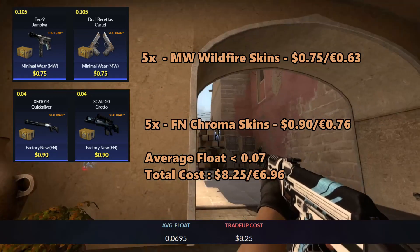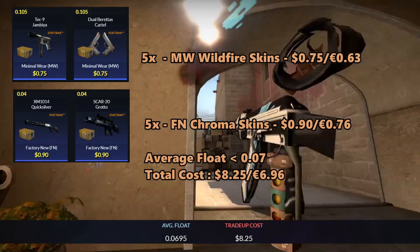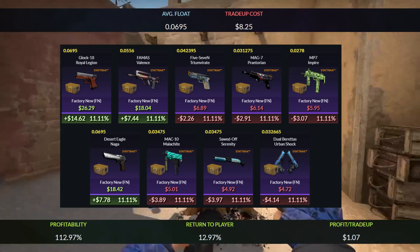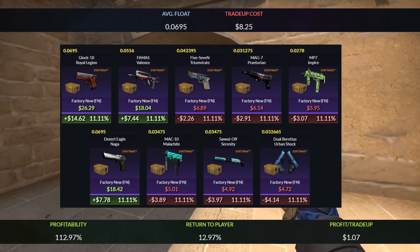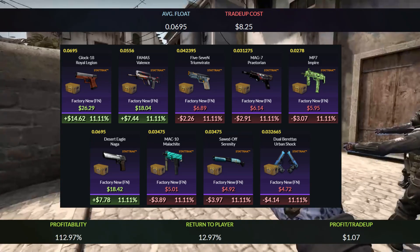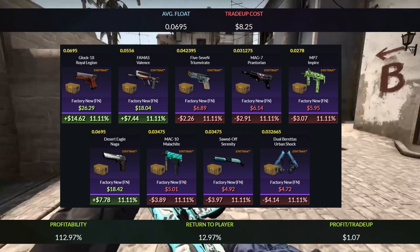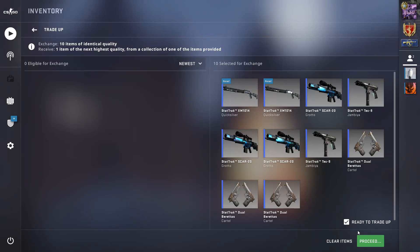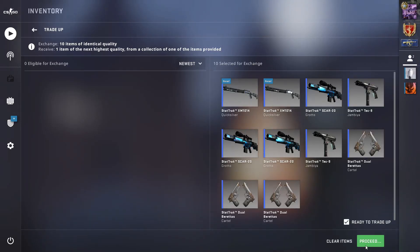For the outcomes, the Glock Royal Legion will give you three times your money, the FAMAS Valence and the Desert Eagle Naga will give you double your money, and the rest of the outcomes will lose you around $2 to $4 each. The return of the trade-up adds up to 12.97% and you'll get $1.07 each time you do this trade-up. Overall an easy and reliable trade-up with inputs that are very easy to get — highly recommended.